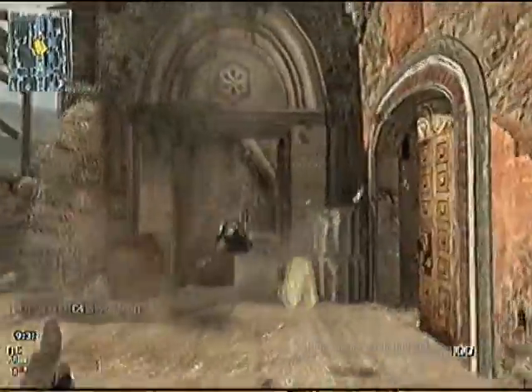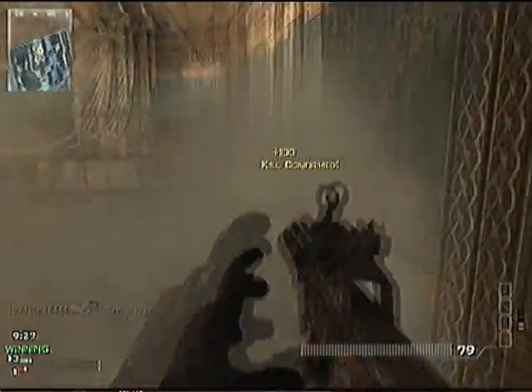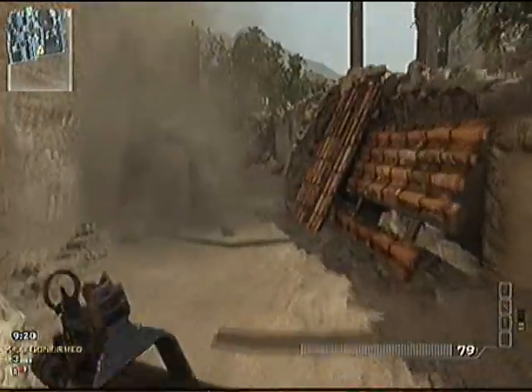C4 is a very good attachment and portable radar for this map, because with the portable radar you can see it kind of almost covers like half the map. So you kind of know where they are without UAV all the time.